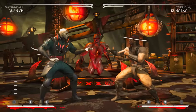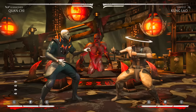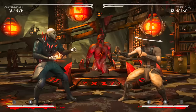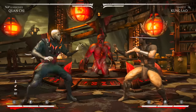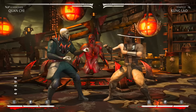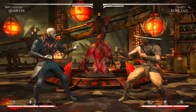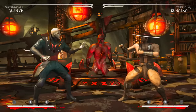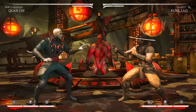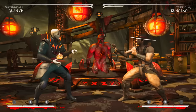The big weakness Quan Chi has is he has no wake-ups. This is the only armor move he has and it's not even good — it has a little bit of armor on startup, but you can easily armor break that. On the way down it has absolutely no armor; it can get beat by neutral jump punches, by down twos. So Quan Chi does not have any good armor except in Warlock, which I'll show you in a bit.